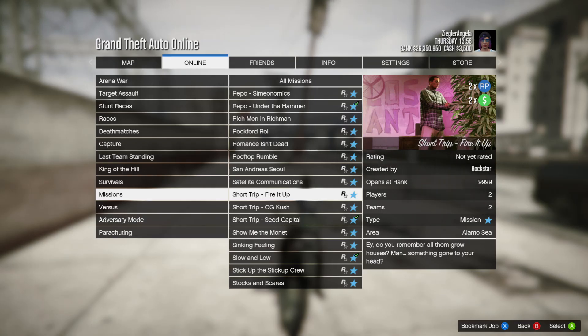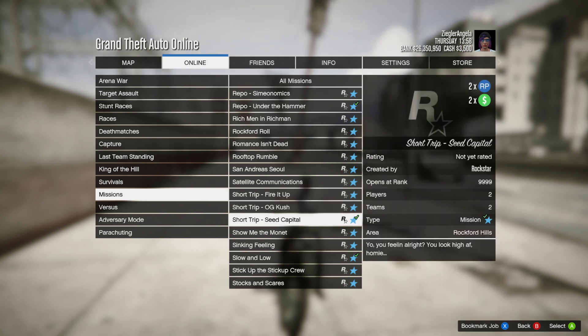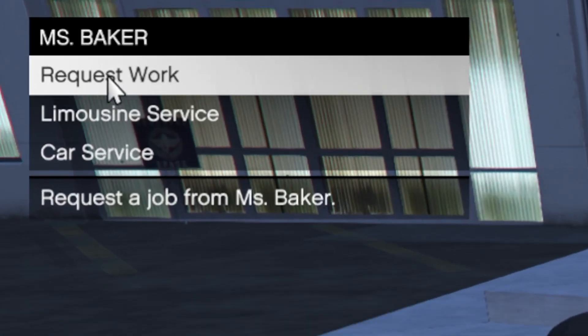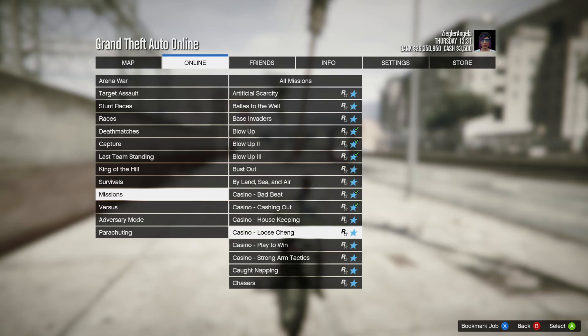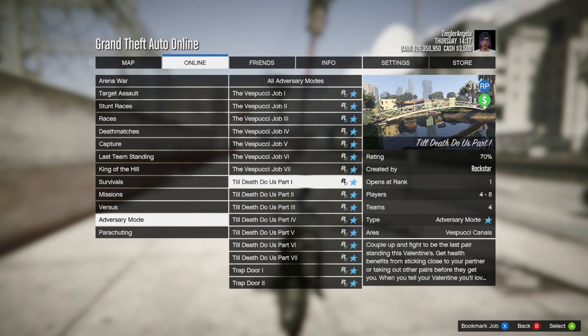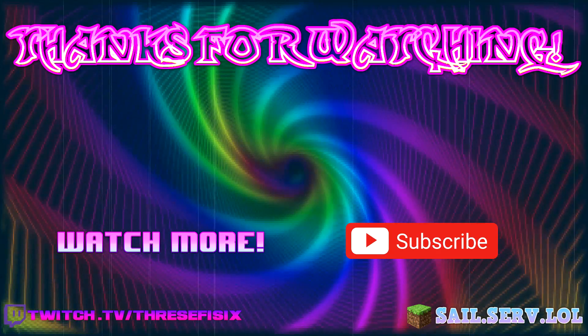Now onto the amplified money. We have two times money and RP on short trips, which are also now available in the jobs menu, as well as three times money and RP on Casino Work, Casino Missions, the Shotgun Wedding Deathmatch Mode, and the Till Death Do Us Part Adversary Mode. Thanks for watching, happy Valentine's, peace!